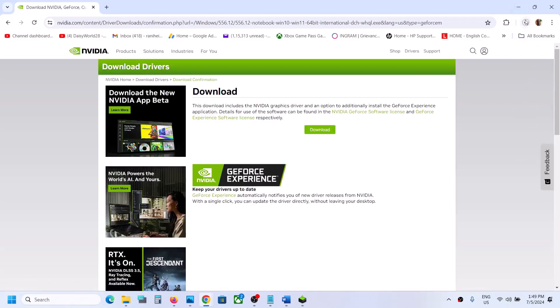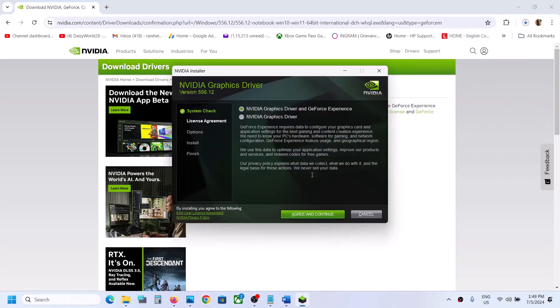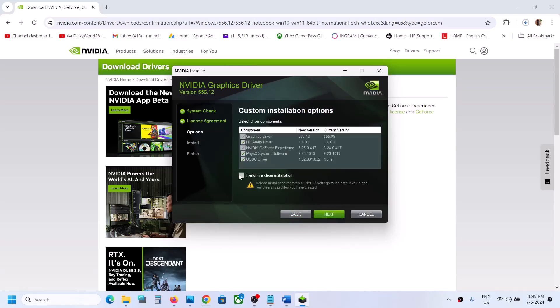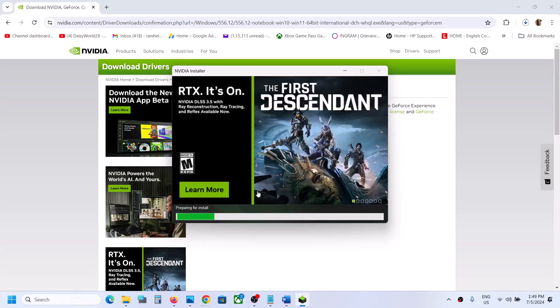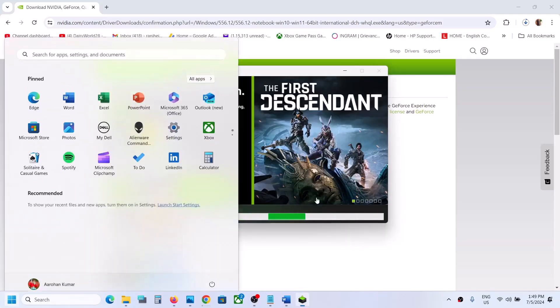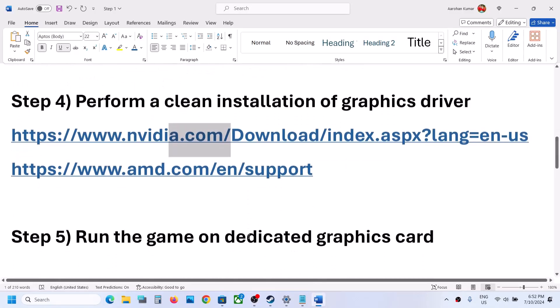Once the download is complete, run the file. Click 'Agree and Continue,' then select the Custom option and click Next. Put a check on 'Perform a clean installation' and click Next. Let the installation complete, then restart your computer and check.